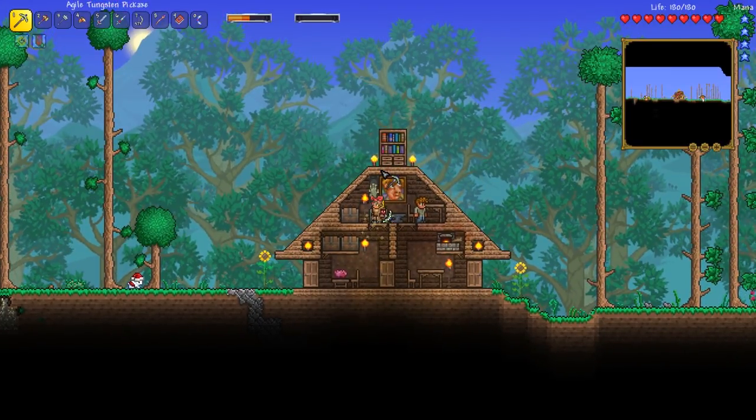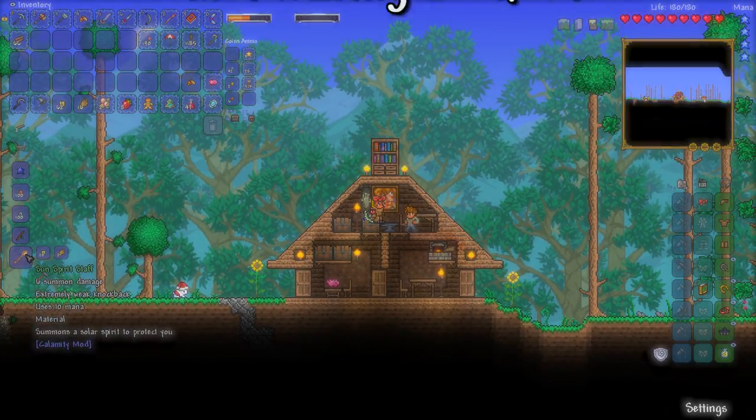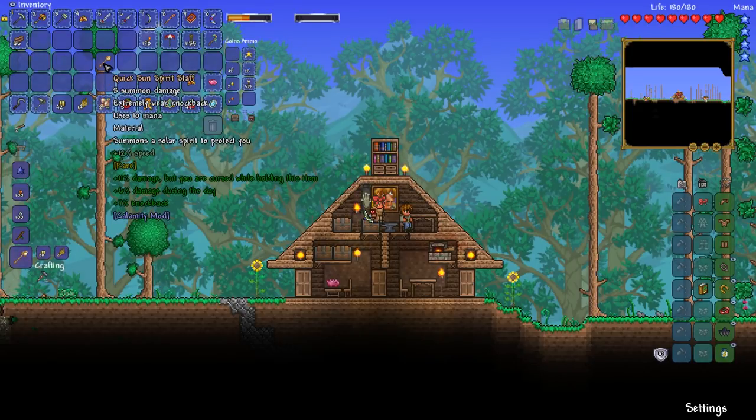It was an amazing time, my friends. But yeah, we are back and we are back to the grind. Starting off with the Sun Spirit Staff with 6 summon damage — requires 20 sandstone bricks and 2 desert feathers. Very, very cheap to make, so let's go ahead and make it.